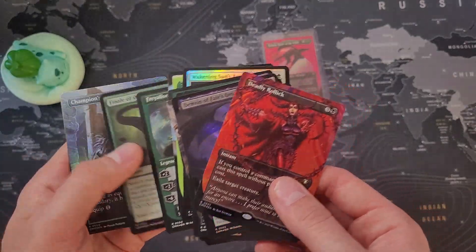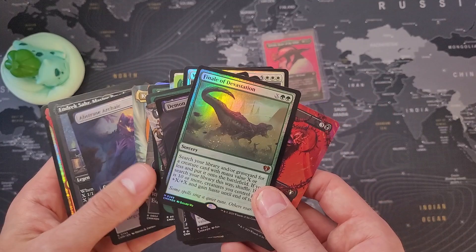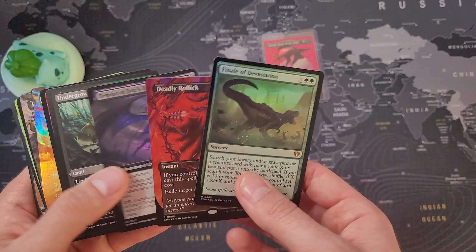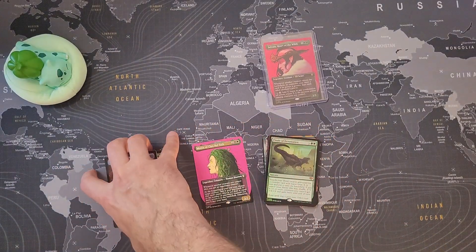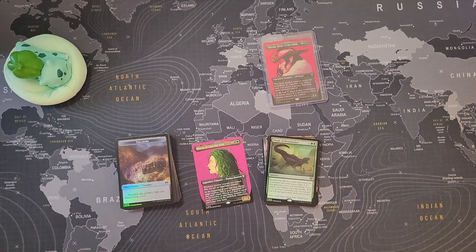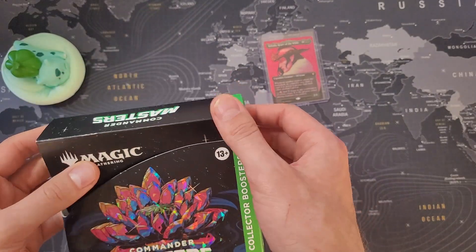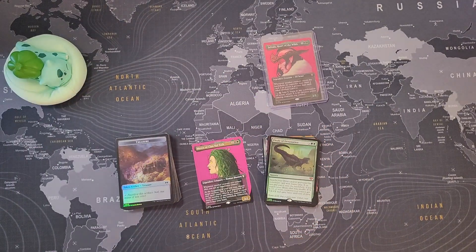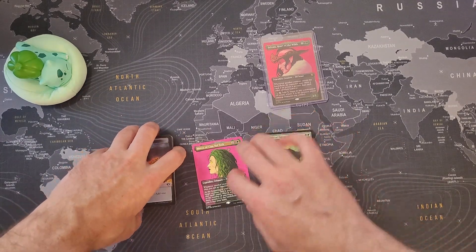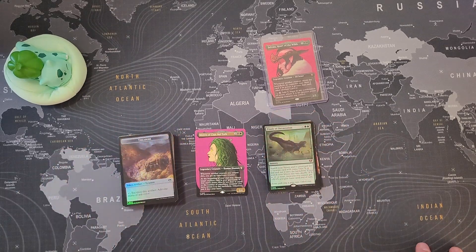Going through the rares quickly — nothing too special of course, but Finale of Devastation and Deadly Rollick are probably the highlights of this batch. That was a good box overall. These collector booster boxes really surprised me — there's a lot of variance, you can win high or lose high, but I can confidently say you'll probably make your money back if that interests you.